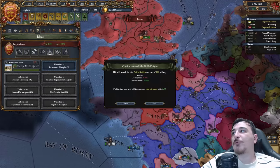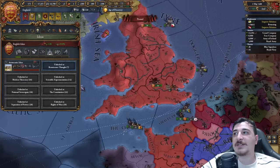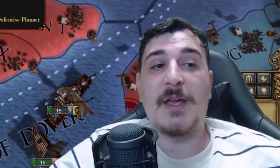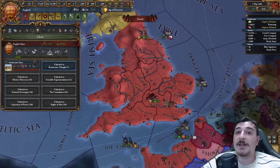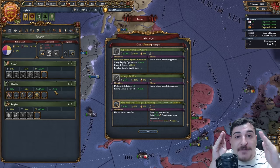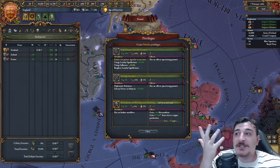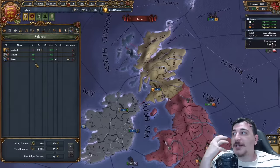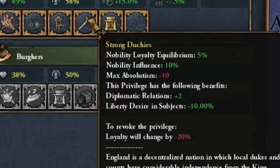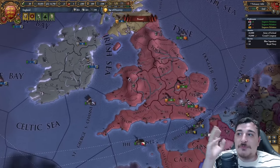I've got a lot of extra military points, so I am going to go for a military idea first. I'm going for aristocratic, obviously, since it's a good balance of economic, toll playing, and military ideas within aristocratic ideas itself. One thing you should know is that with the 1.35 patch, you don't need to have vassals in order to give out the strong duchies — you just have to have subjects. I only have one vassal and two personal unions, and I was still able to give out the strong duchies, which offers liberty desire reduction as well as extra diplo relations.